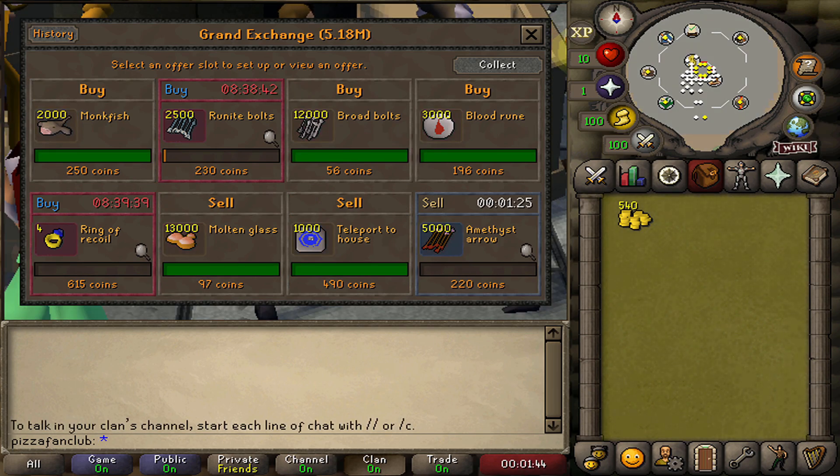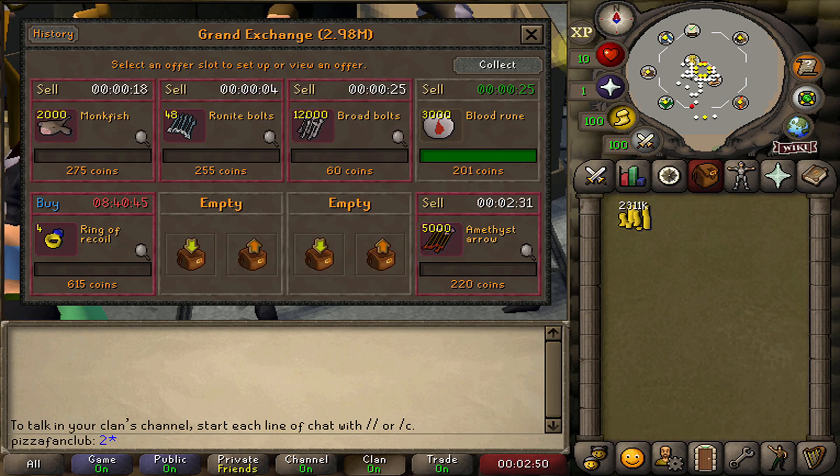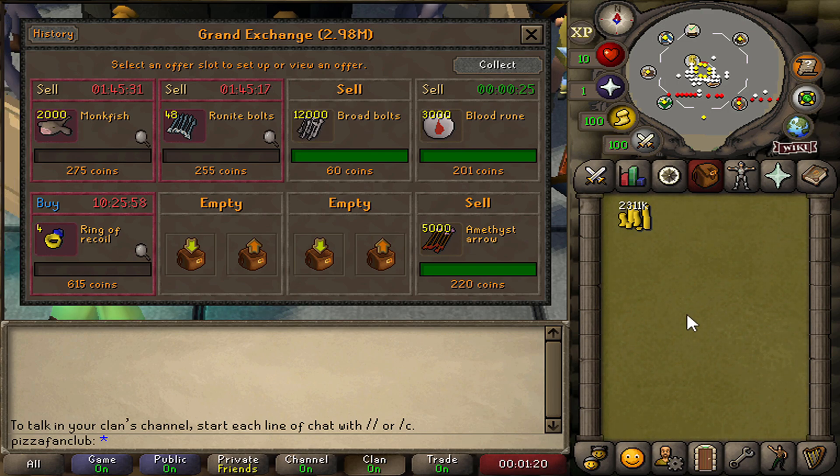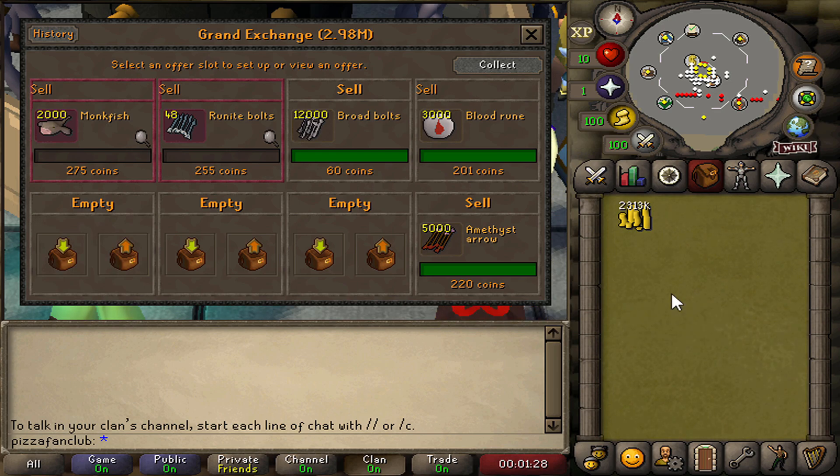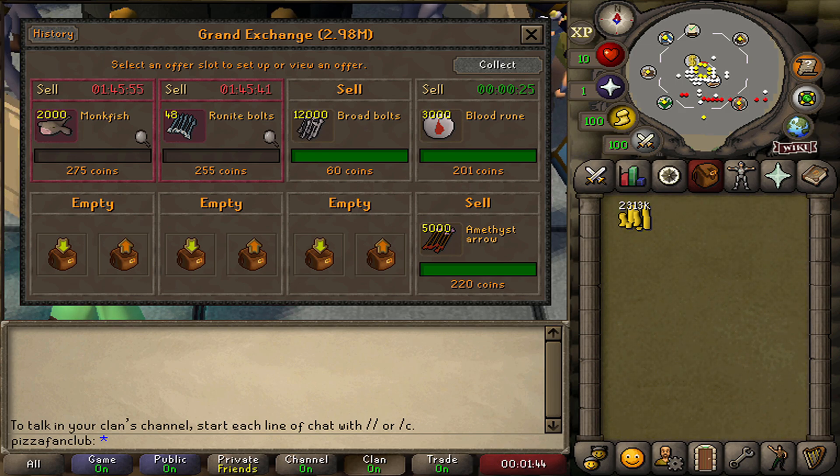A bunch of our flips have come through. The Molten Glass and the Teleport to Houses have sold — we made about 12k on the Teleport to House, and 78k in total on the Molten Glass. We're going to turn around and sell the Blood Runes, Broadbolts, and Monkfish for near their daily highs, and wait a little bit longer for the Amethyst Arrows to sell as well. All in all, we made about 230k flipping these items — that does not include the Monkfish, the Runite Bolts, and the Rings of Recoil which did not buy. We did make less money than I thought we would, but that's still a 5.9% ROI on our cash stack, so that's really good. I'm going to set another round of overnight flips, sell the Runite Bolts where they are right now, and leave the Monkfish to sell overnight.